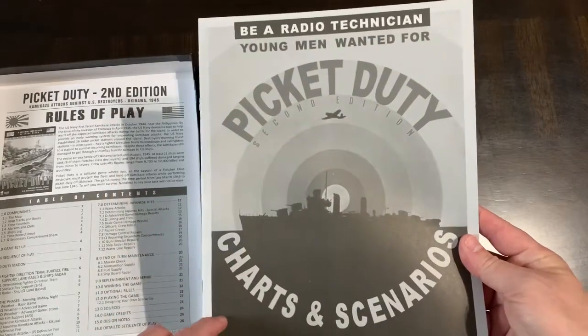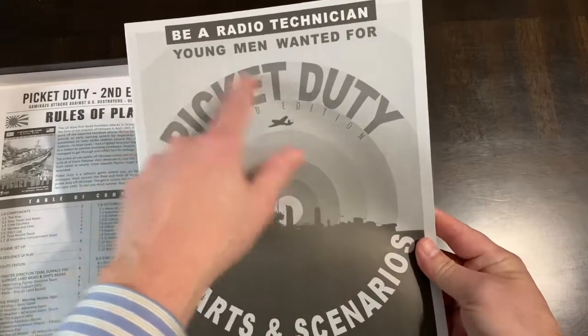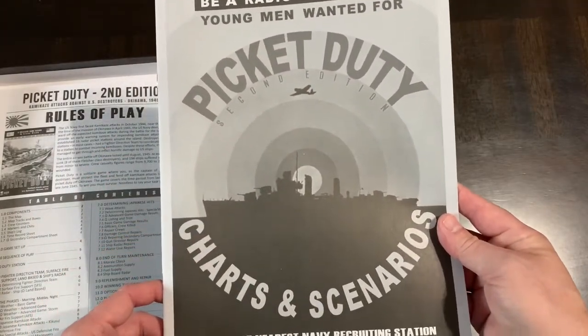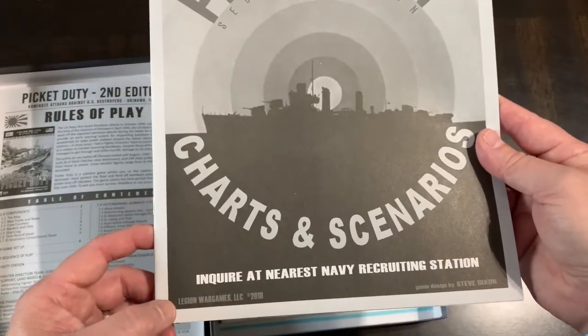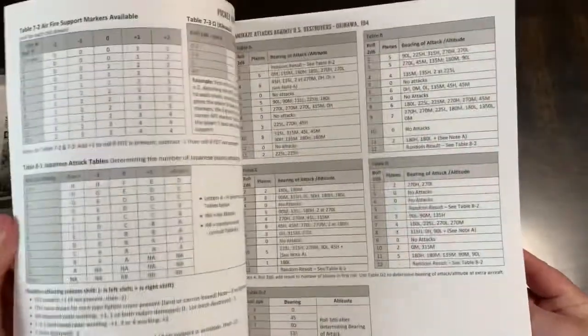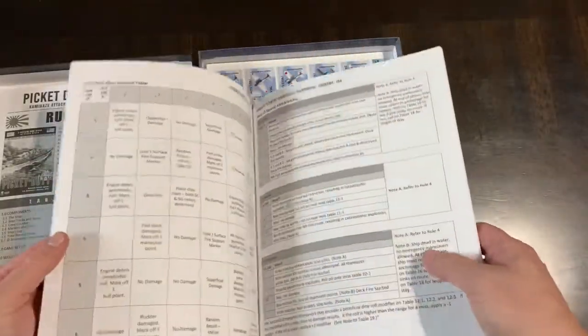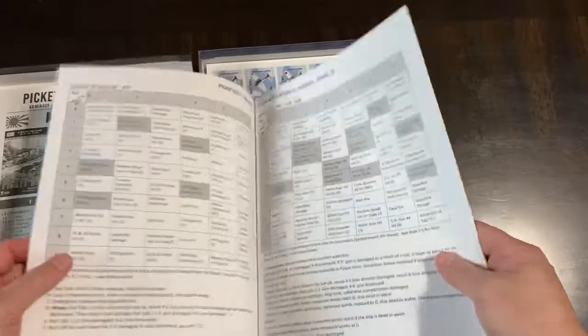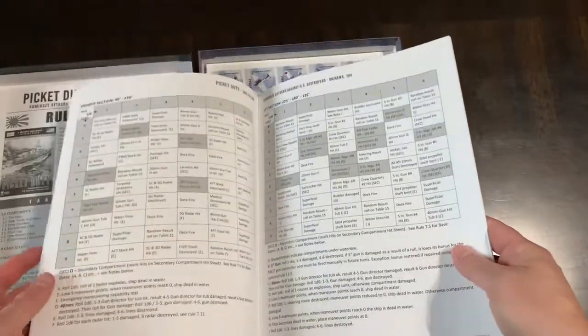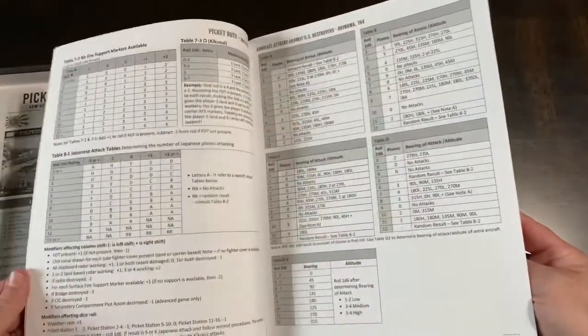Here is the charts and scenarios booklet. There's a cool retro ad: 'Be a radio technician — young men wanted for Picket Duty, inquire at your nearest Navy recruiting station.' This is what I tend to call a 'charty' game — one of the earlier ones of that style was B-17, and there have been a lot of successors and progeny that came from that.